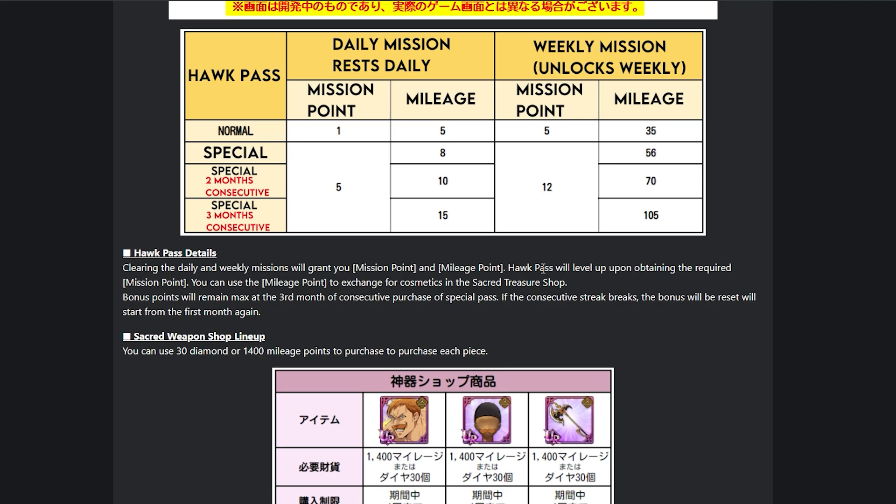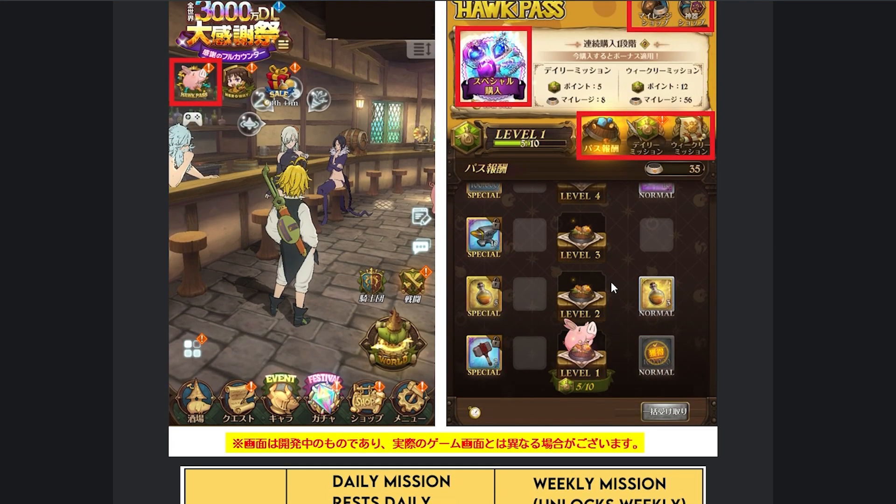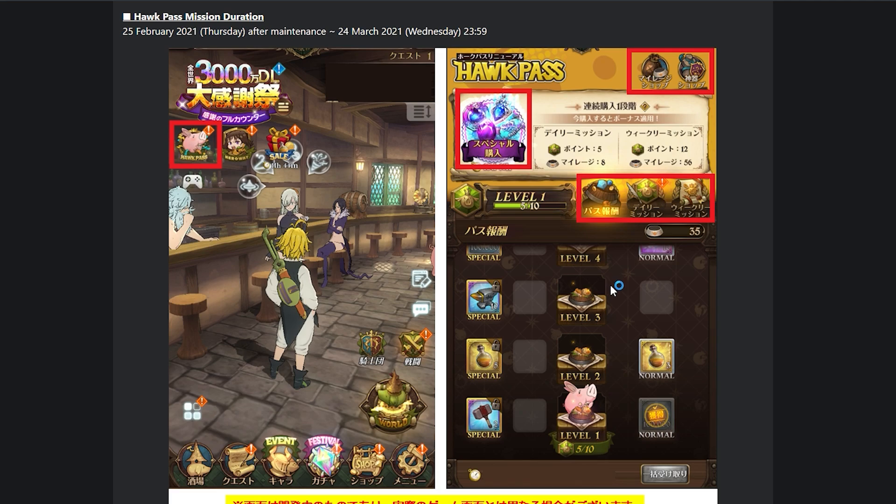Hawk Pass will level up upon obtaining the required mission point. You can use mileage points to exchange for cosmetics in the Sacred Treasure Shop. Bonus points remain maxed at the third month of consecutive purchase. If the consecutive streak breaks, the bonus will be reset from the start of the first month. This is first of all an incentive to people picking up the Hawk Pass, but it looks pretty promising. It will take you a while to grind these things to get them, but it is cool — this actually exists.